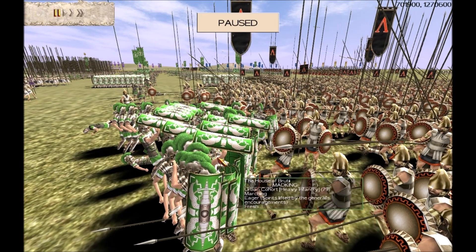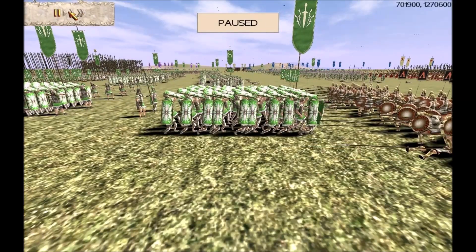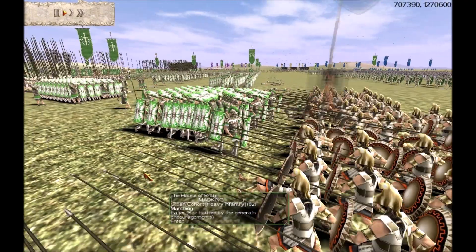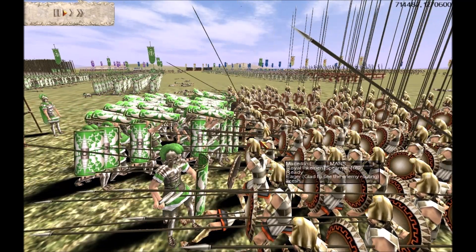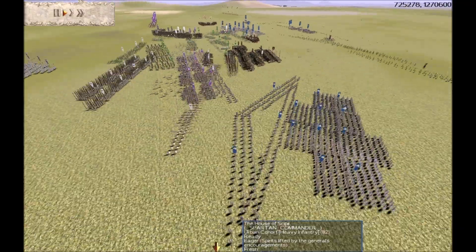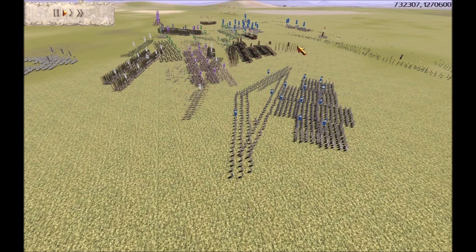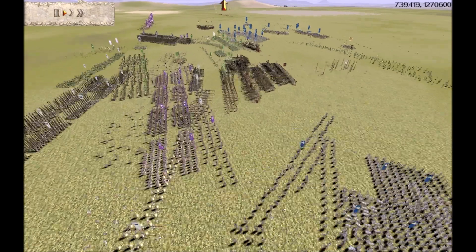Mad King has put some of his units into Testudo — the classic Roman defence against pike and spear attack. You can see that unit's just going into Testudo, and he's actually advancing it into the Macedonian pike unit. Look at how much penetration that unit in Testudo has got into that pike unit. It's very interesting to see — you don't see that tactic used very often, where Roman generals put their units into Testudo and then advance them into pike and spear units.